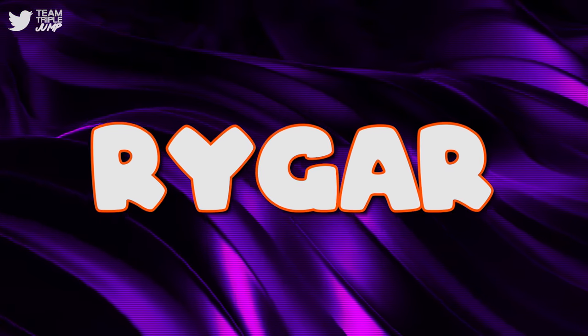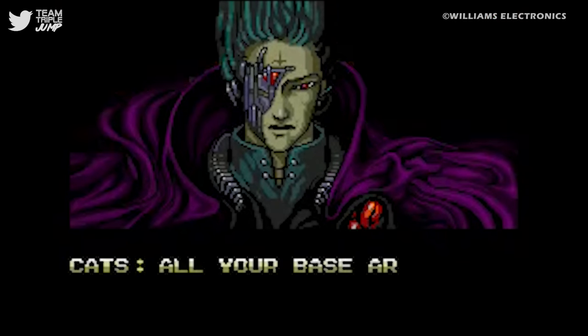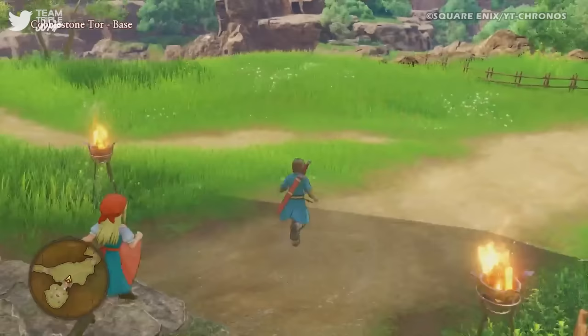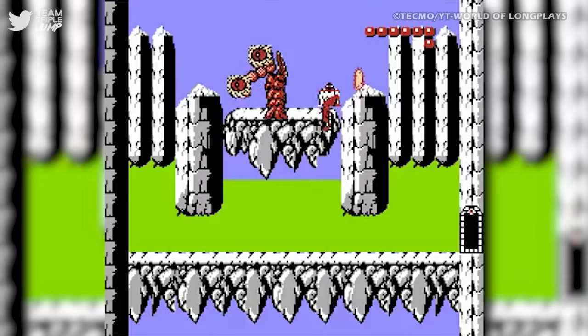Number 9: Rygar, 1986. Translation is a difficult and often thankless job, one that's usually only noticed when it's done poorly, but is also rather important in the video game industry. Game development is an international business, and without translation, many fantastic games would never leave their country of origin. Sadly, good translators are hard to find.